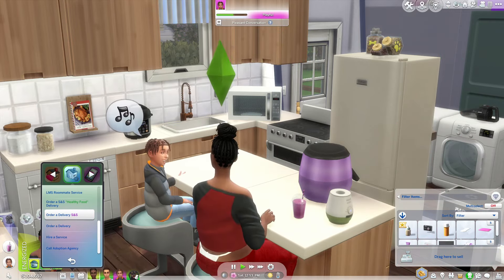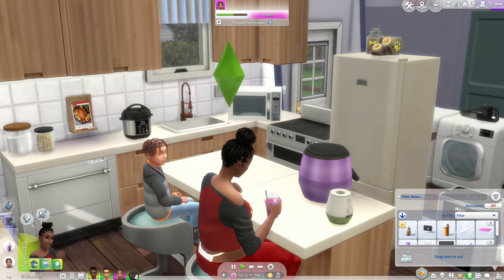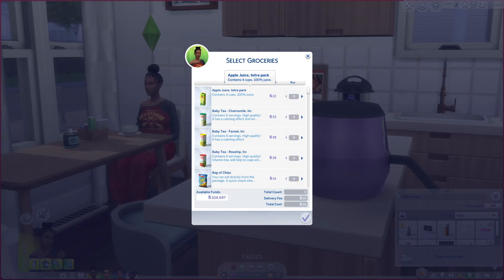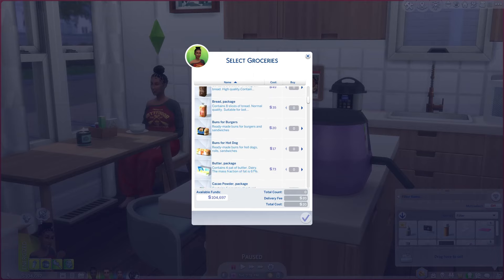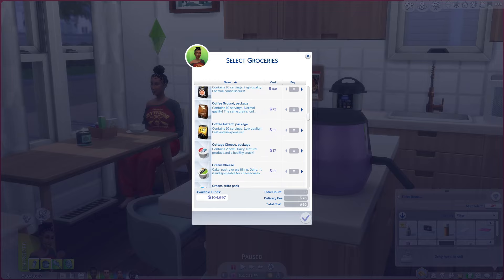In your home, go to your delivery. I have the healthy food delivery and the normal SNS delivery — there are three different ones you can use. The SNS delivery has a grocery delivery, a healthy food one, and a food shop delivery. Going to the grocery delivery, this is where we get all our supplies — apple juice, baby tea, a bag of chips, marshmallows, beef ramen, caviar, bread, hamburger buns, canned beans, cheese, chili jars, chocolate bars, and so on.